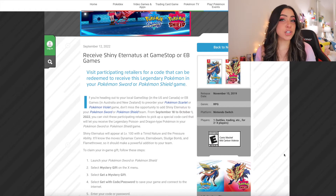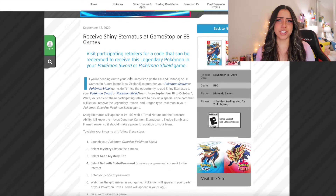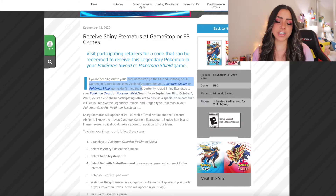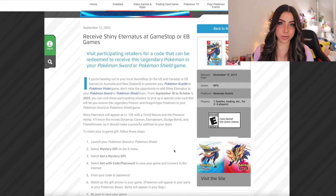So the newest Shiny Legendary that they've added to the Sword and Shield games is Shiny Eternatus. And if you live in the US, Canada, Australia, or New Zealand, you'll be able to get access to the code that gives you Shiny Eternatus starting on September 18th, and it goes all the way to October 1st, 2022.